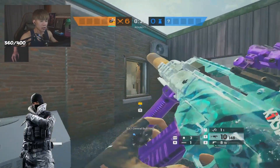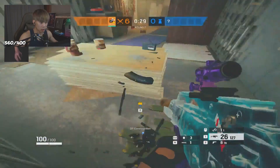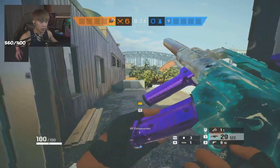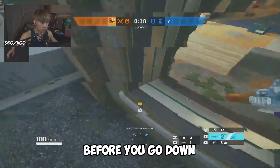To counter Frost, it's a habit you want to build as a good player: just get in the habit of looking down before you go in. If you do this all the time, you might avoid a Frost Mat. Get this in the habit so you don't accidentally die because you're not looking at the floor — get used to looking before you go through doorways.